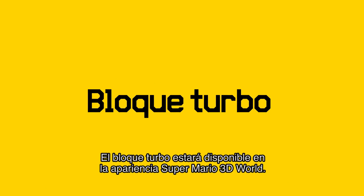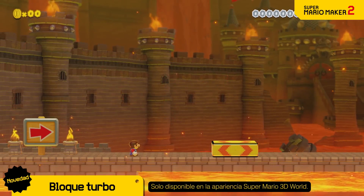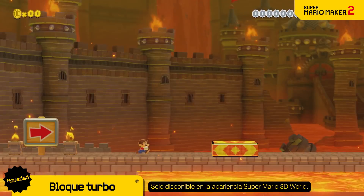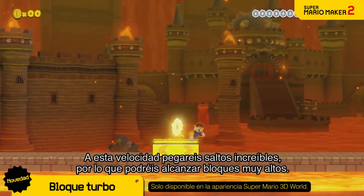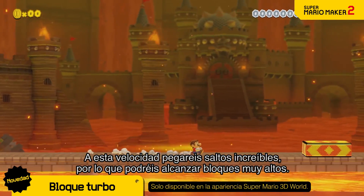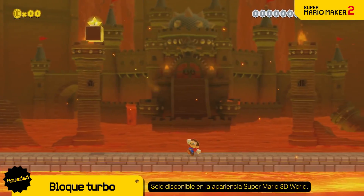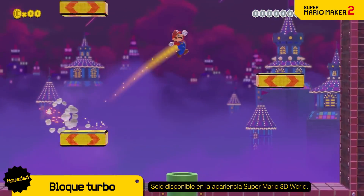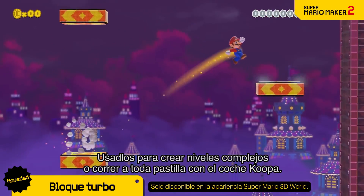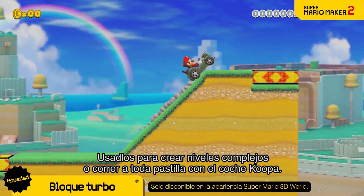The dash block is coming to the Super Mario 3D World game style. Step on it to dash! At this speed you can jump long distances, so even far away blocks are fair game. Connect a few and keep on dashing! Use it for technical courses, or to reach Mach speed with the Koopa Troopa car.